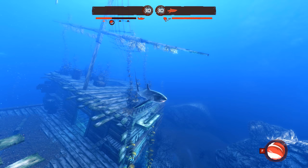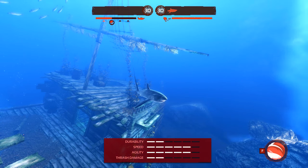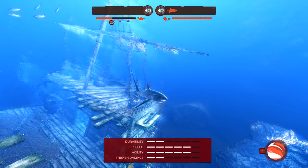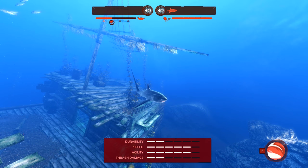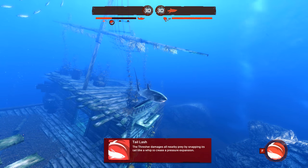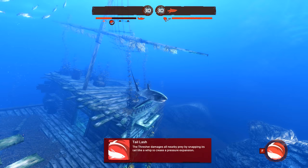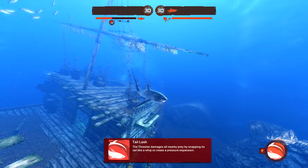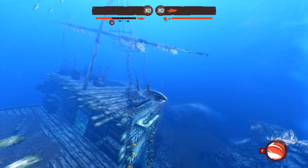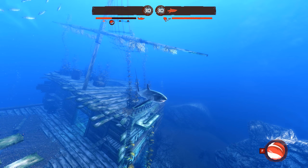Let's begin by taking a look at some basic information. The Thresher is a speed shark with very high levels of speed and agility. The trade-off is that it has low durability and thrash damage. This shark's special ability is Tail Lash. When activated, the Thresher damages all nearby prey by snapping its tail like a whip to create a pressure expansion. We'll cover this later in the tutorial, but for now let's look at some more stats and see how it compares to other sharks.